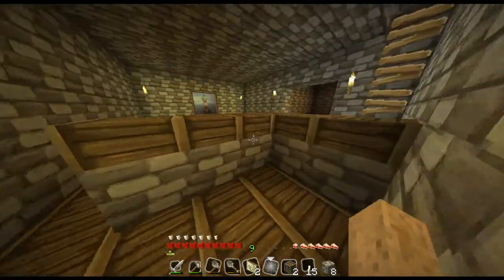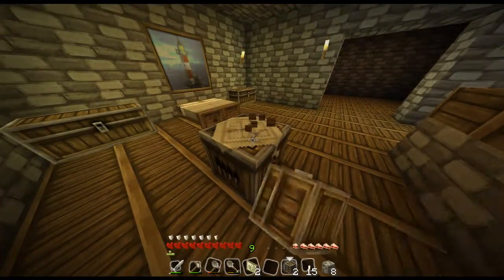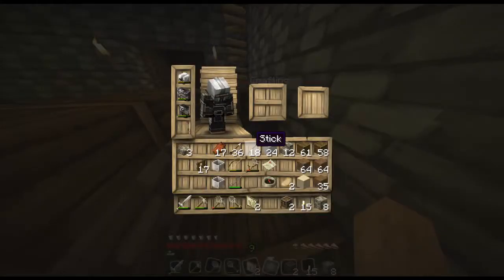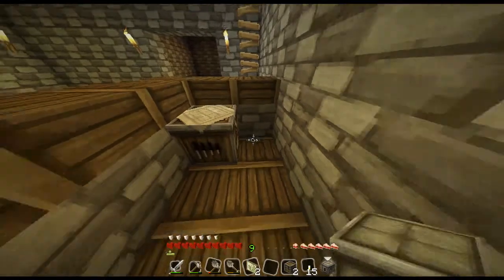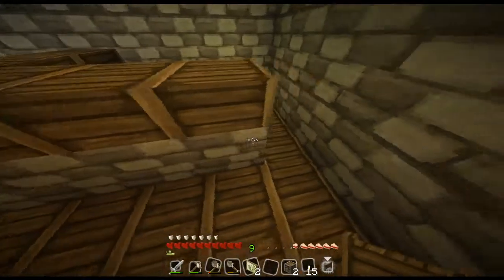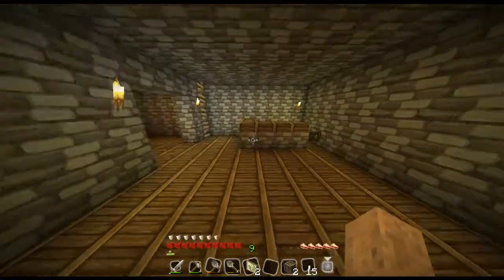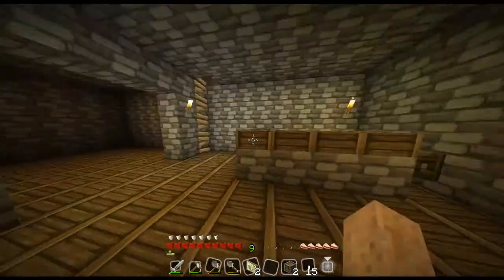That looks good, I think. Back here we can place our crafting table. Let's grab that and place it back here, with a furnace to cook stuff on. It's pretty plain — not much to it. Let me also make a fence gate and use this as the entrance, like that. So it looks really nice back here. This is basically what we're gonna have for the bar — I don't know if you'd call it too much of a bar, but that's what it's gonna be.